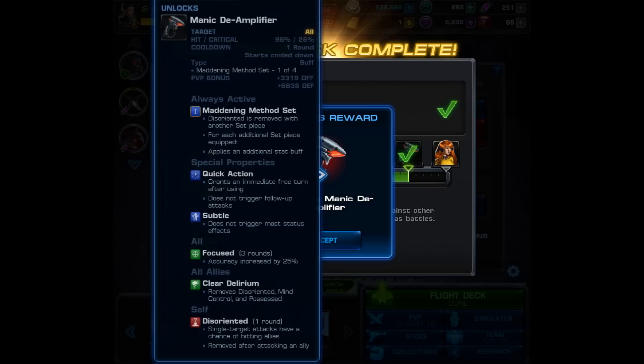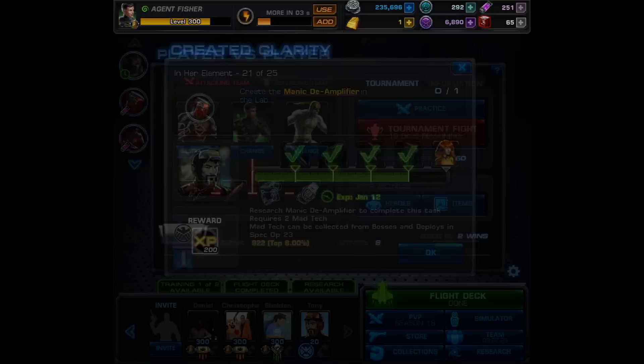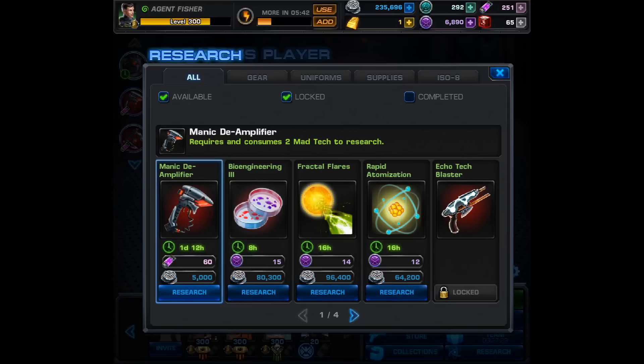Skipping ahead to when the task is complete, you receive the blueprint for the Manic D Amplifier along with 200 XP. We can now find this in the lab as we move on to task 21 — create the Manic D Amplifier in the lab. Clicking the link takes us there, and it costs 60 unstable ISO, 5000 silver, and one day and 12 hours — 36 hours total. We get this started and that brings us to the end of the video. Thanks for watching — please like, comment, and subscribe. Good luck and take care.